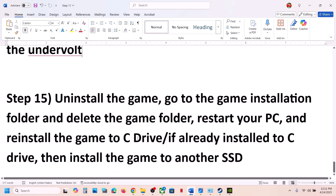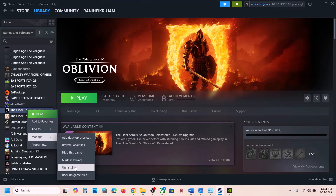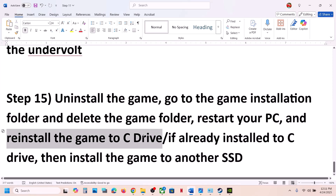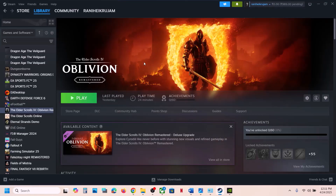The last step is to uninstall and reinstall the game to a different drive. Right-click the game in Steam, select Manage, click Uninstall, then delete the remaining game folder. If the game was installed on a D or E drive or an external drive, try installing it on the C drive. If already on C, try another SSD. One of the steps in this video should help you run the game successfully — thank you and please like and subscribe.